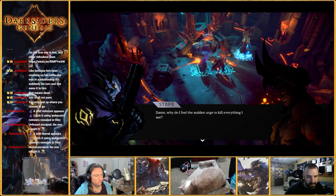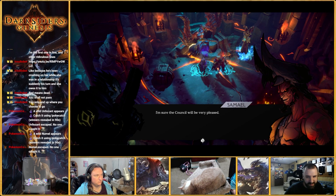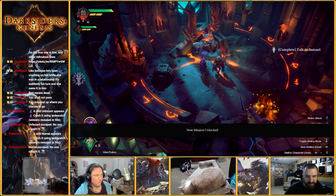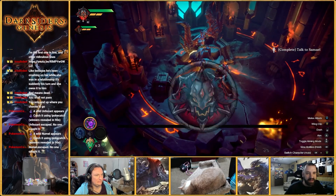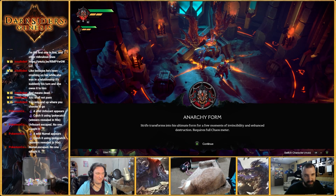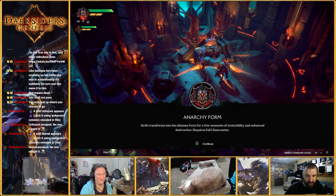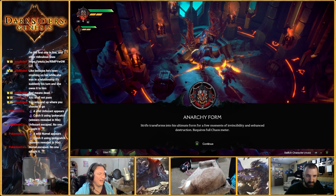Why do I feel a sudden urge to kill everything I see? I'm sure the council will be very pleased. Now I have — I can do this. Anarchy form, anarchy form. You get Chaos form. I get Anarchy form, you get Chaos form. Strife transforms into an ultimate form for a few moments of invincibility and enhanced destruction.